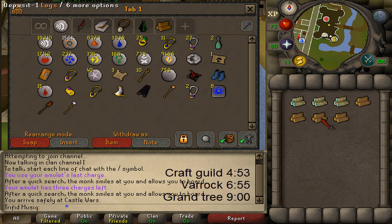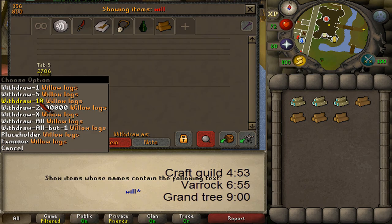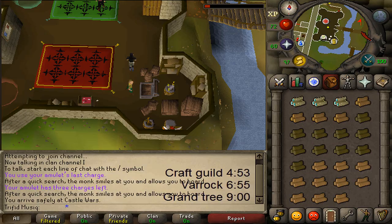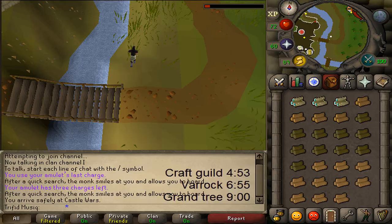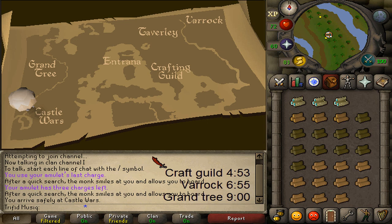I forgot to mention that you need logs to get back to Entrana, but hopefully you have some in your bank. If not, you surely have an axe — just go a little bit east and chop four regular trees down. I'll also grab 10 Willow logs and 10 Oak logs unnoted. Now I only have one empty inventory slot, which is more than enough. Let's run back to the hot air balloon, located a little bit northeast of the bridge. Go to the transportation sign, fly with August, and let's return to Entrana.